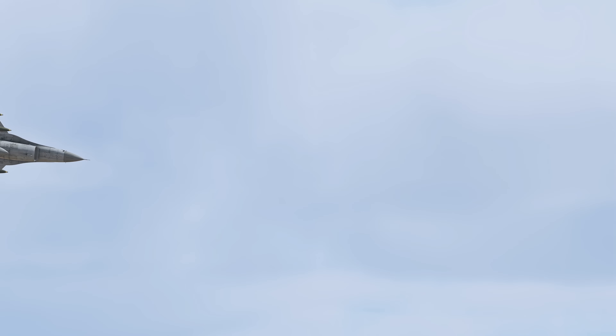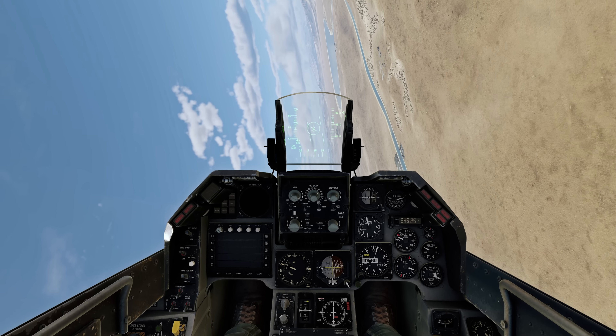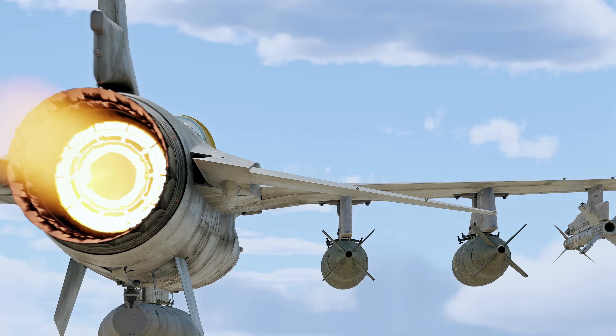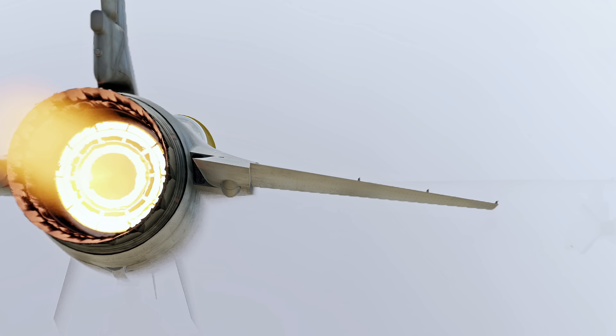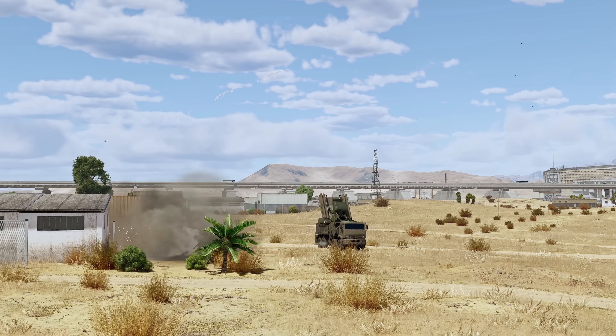The latest major update introduced some changes to the ballistic computer mechanics. It simplified close air support for jet aircraft and made it possible to use new combat tactics. For instance, you can now attack ground targets by tossing your ordnance. Let's talk about how you can hit a target without even seeing it. The main advantage of tossing is the ability to employ unguided weaponry at a longer distance, outside of air defense range. You can use both bombs and rockets for this.